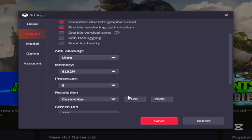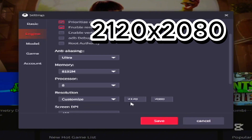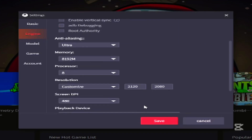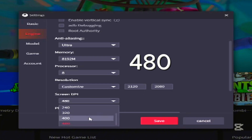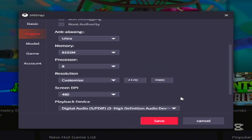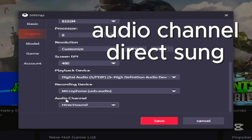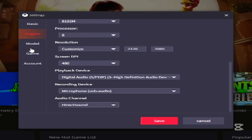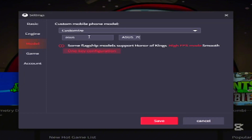Resolution — this is my resolution. Screen DP, max. The audio is direct, okay? It's so important. Model — don't put anything. Custom.